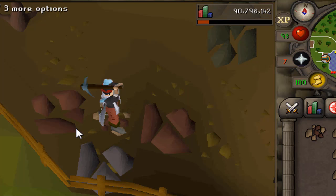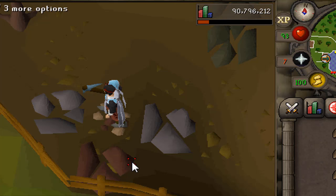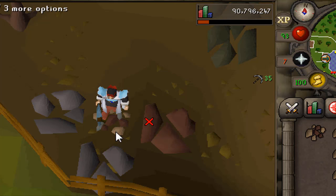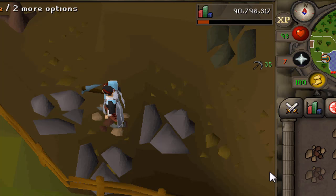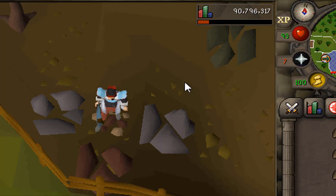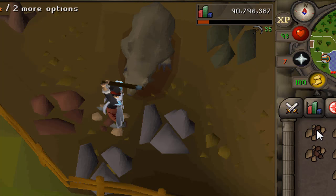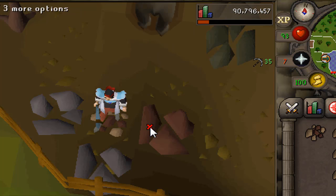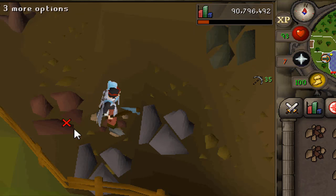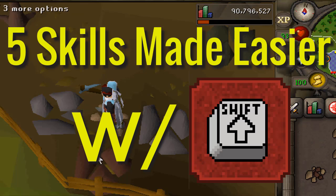With the shift-click drop feature now introduced to Old School RuneScape, a number of different skills have been made a little bit easier to train. Any skill that involves filling up your inventory with a resource and then getting rid of it quickly — and you're not near a bank — is made a lot easier, because you don't have to go through the clunky interface of right-clicking and trying to hit the small hitbox that is the drop. So right now we're going to go through five skills made easier with the shift-click drop feature.